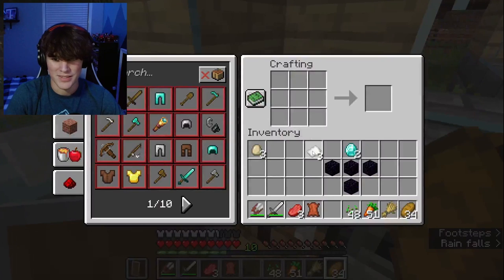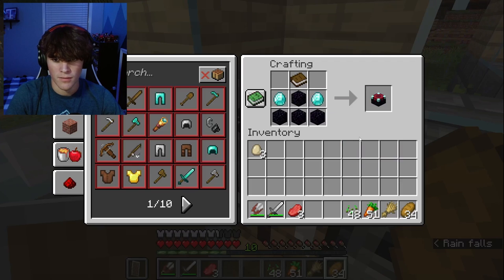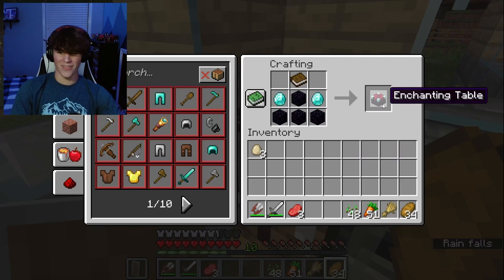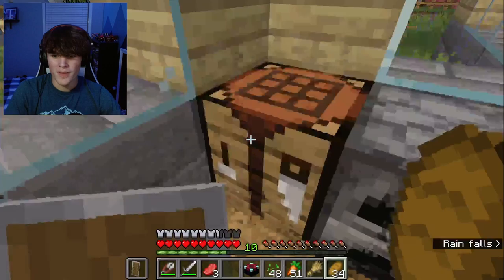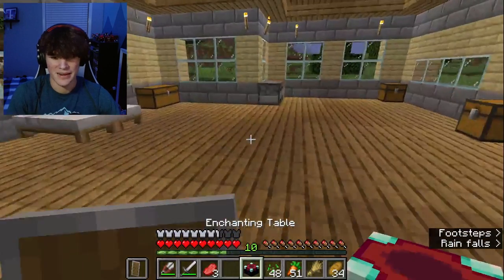I am excited for this. So we just need to make our book first. And then the book goes here, the diamonds go here, and the obsidian. Boom. Be happy with this, guys. In three, two, one — boom. We've made an enchantment table.